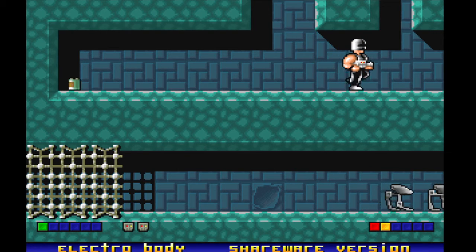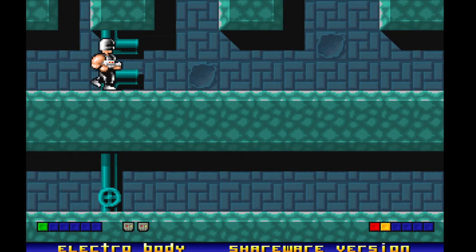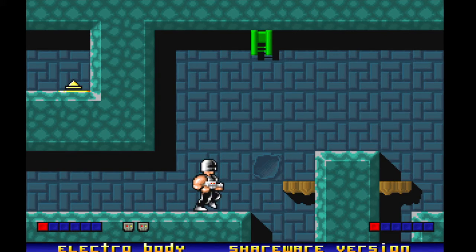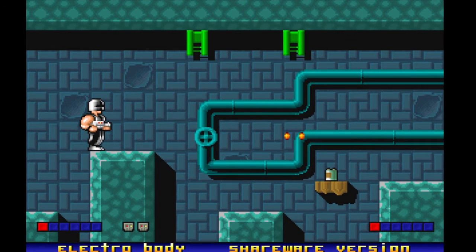There's an ammo pickup, but no way to take it with me, so I may as well just do that. This is an emergency area — I still want those bullets, I'm going to go get them. It restored that guy too. I guess when you restore from a checkpoint, it doesn't actually save which enemies you've killed off.